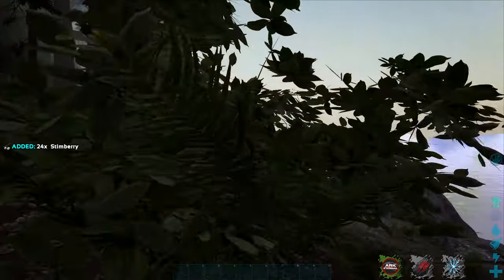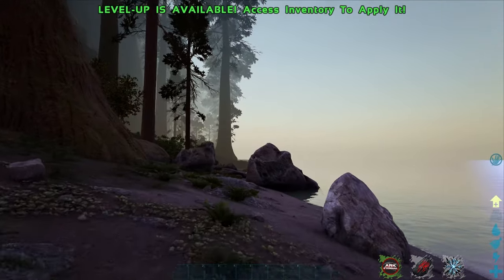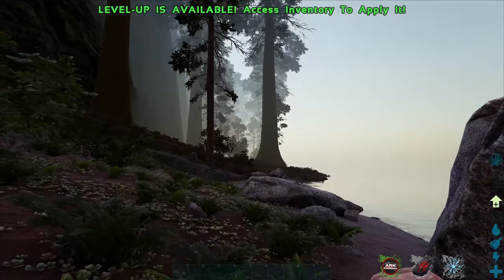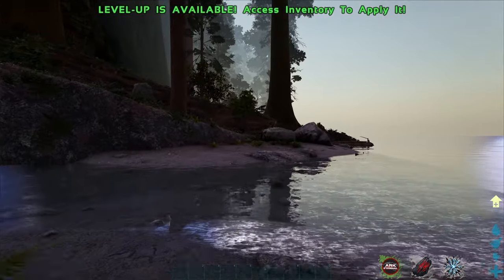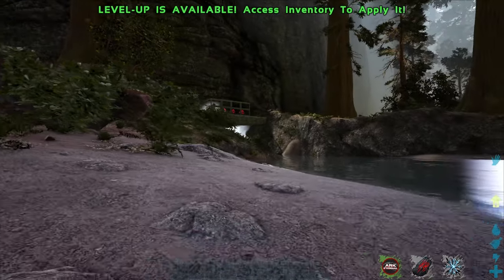We want to do a couple things today. I'm going to try to make it over to where our base is going to be. There's a spot over here - I just have to find a couple waterfalls. Unfortunately my spawn point is not great. I'll probably end up dying a couple times, and once we die a couple times we'll be at the right spot. We'll get our starting gear going along the way.